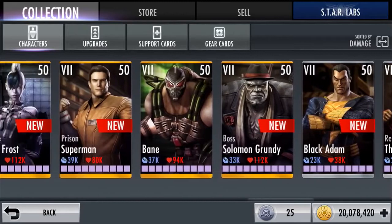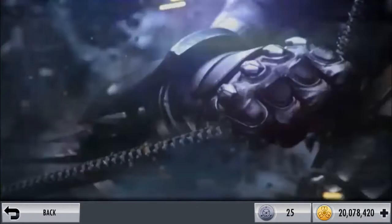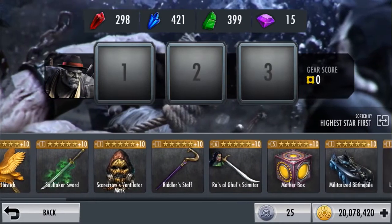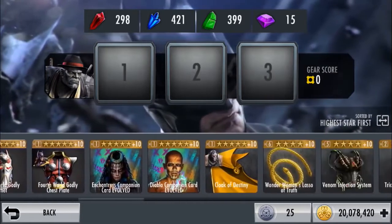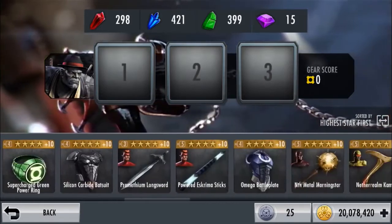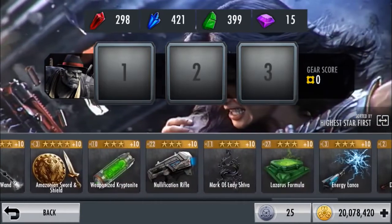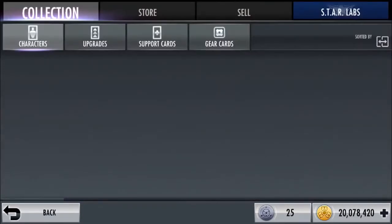So yeah, this account is hella beast — everything is maxed out. I'm gonna stop here at the gold because silver isn't really necessary. It has every card you can think of, and here are the new ones. Let me scroll — I'll stop here at the five stars because I don't think people use four stars that much, but I'll scroll through. There you go — there's a lot of four stars.